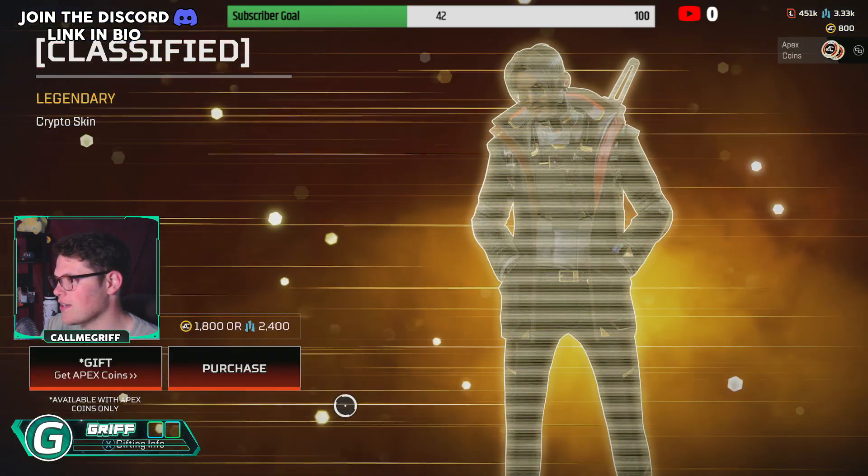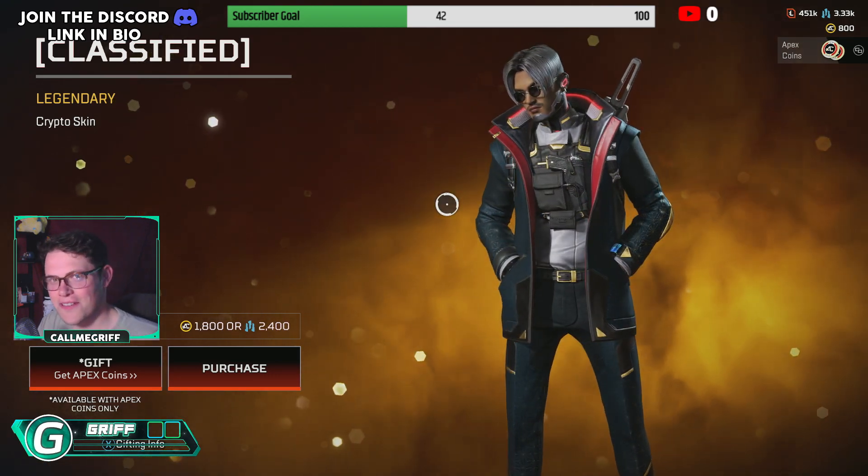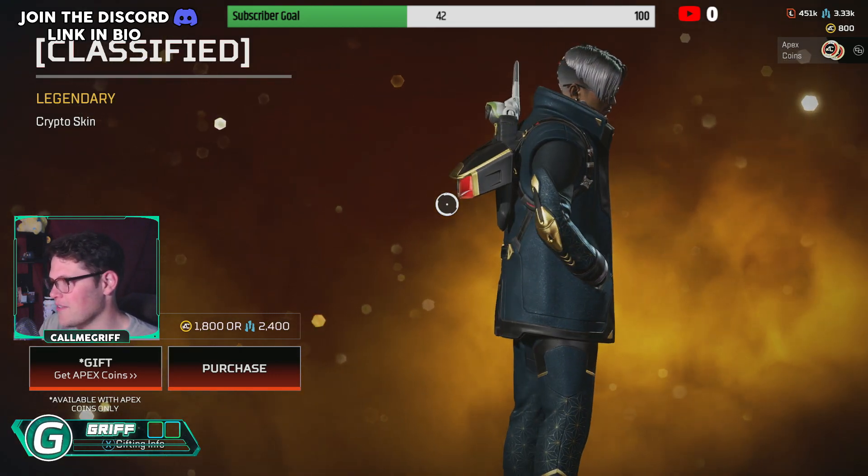And Crypto — the best skin in the whole collection event. Classified. You can't tell me he doesn't. I mean, this is just the best skin in the event. And if you disagree with me, you're wrong.